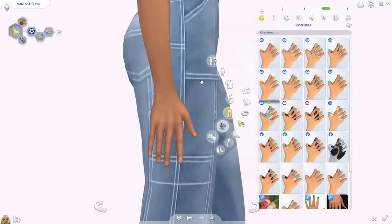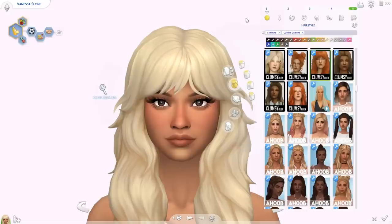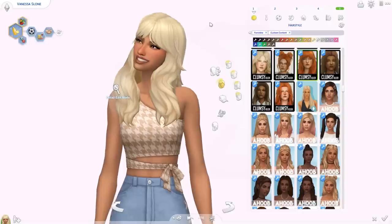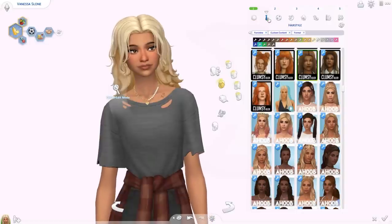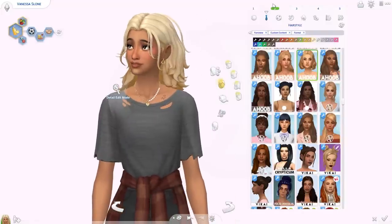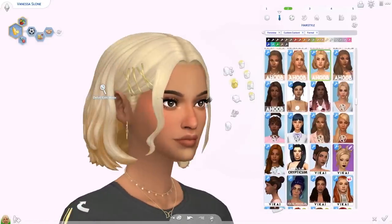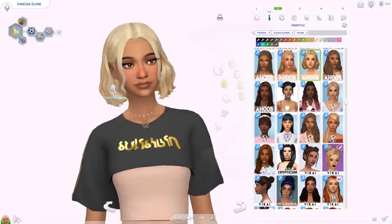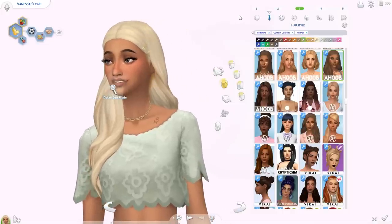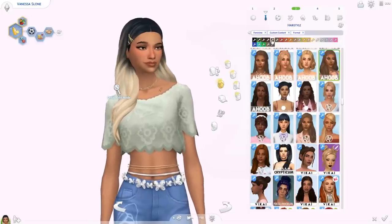Then we have two hairs from Clumsy Alien. First is the Mandy hair — a wolf cut, probably an edit from one of the Werewolf hairs. Then also the Frankie hair, really cute and really nice. Moving on, we have the Leah hair from Austin, with some hair clips on one side — a shorter hairstyle. The hair clips can be added from the hats category.